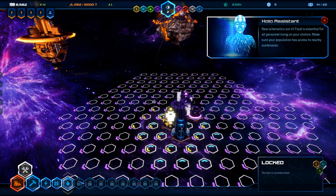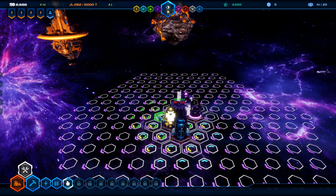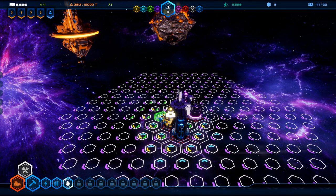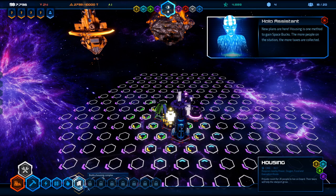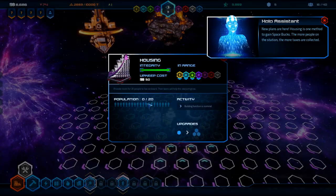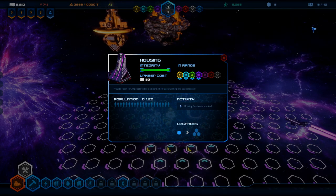Then we're going to add food. The way you want to add food is to make sure that there are at least three triangle hexes filled with oxygen, energy, and food. Food is green, oxygen is blue, and energy is yellow. So we've got a triangle over here and we can place a house. We have our very first house — click on it and we can get up to 20 population.